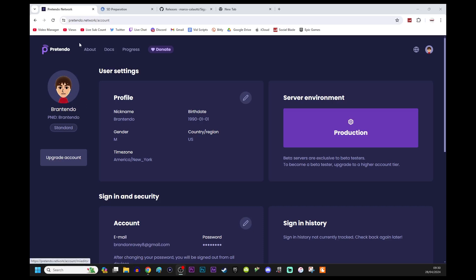The first thing you're going to want to do is head over to Pretendo Network's website in order to make your account — I'll link that in the description. Another thing I forgot to mention is that you're going to need a modded Wii U for this.